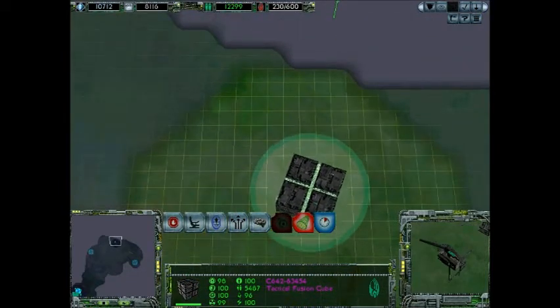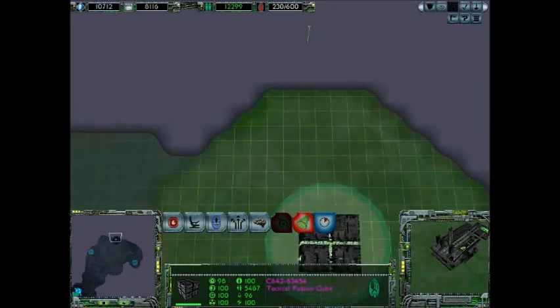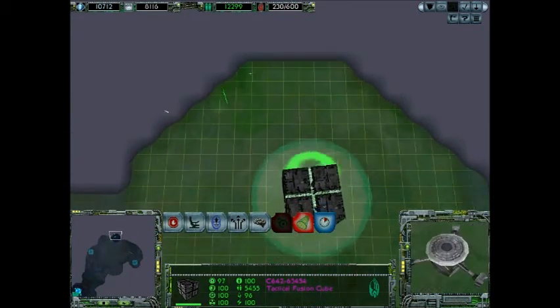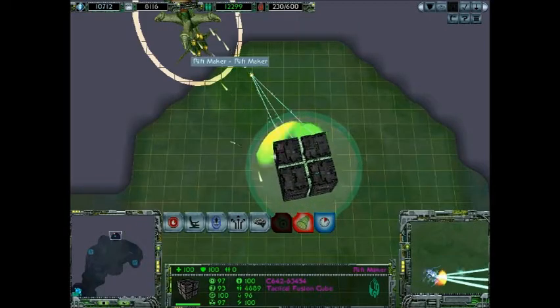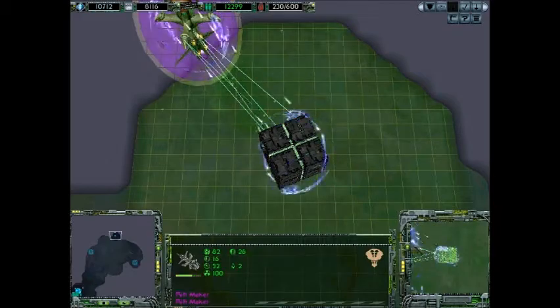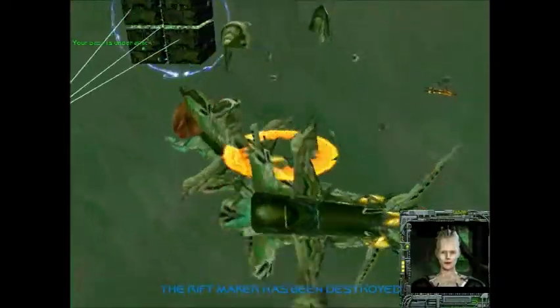Proceed to sector. We serve the collective. Proceed. We have located the Riftmaker. Destroy her, and the Rifts will collapse. We will adapt. Destroy it. We have destroyed the Riftmaker.